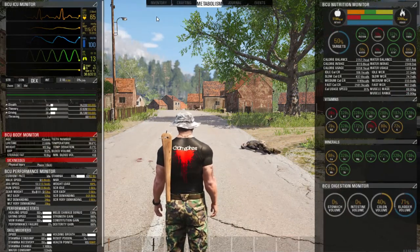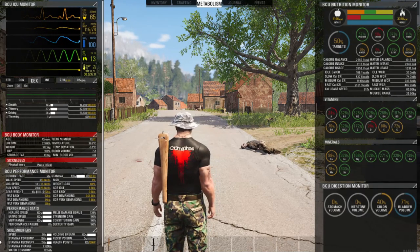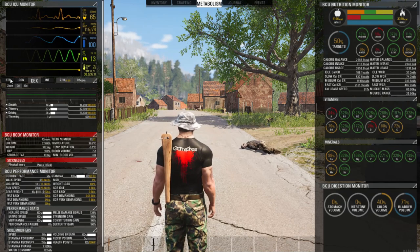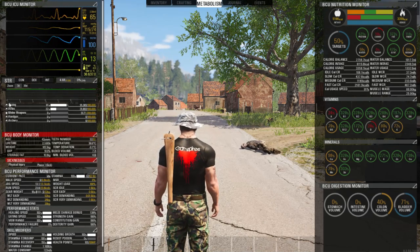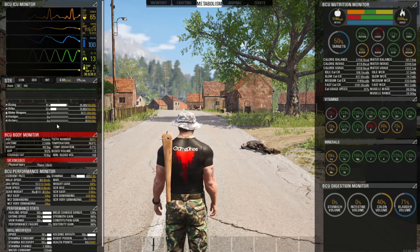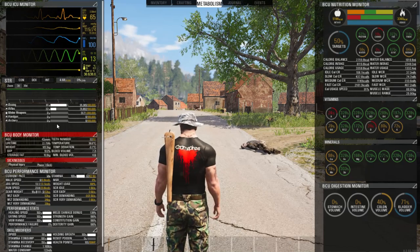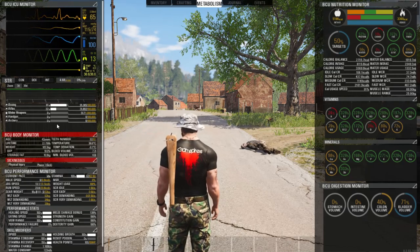The next thing we're going to go over is the metabolism screen. Click over to metabolism and it will show you all of your attributes — your strength skills, boxing, rifles, melee — that you set up in the character creation window. I did a whole video on character creation and how I set up my characters; I'll put a card up in the top right.